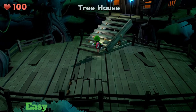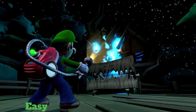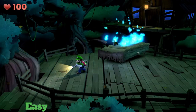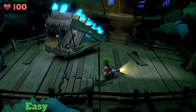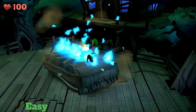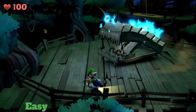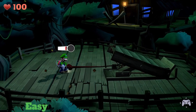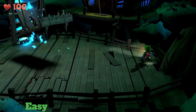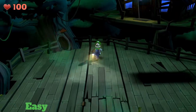Moving on to the easy category. First up, we have the staircase boss from Luigi's Mansion 2. It's basically just a staircase possessed by a ghost. You just have to pull the tail thing after it's fallen down on the ground, and then it releases a ghost.